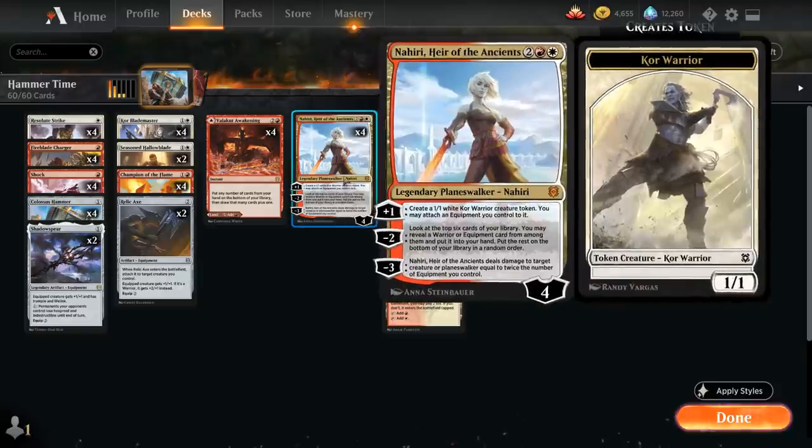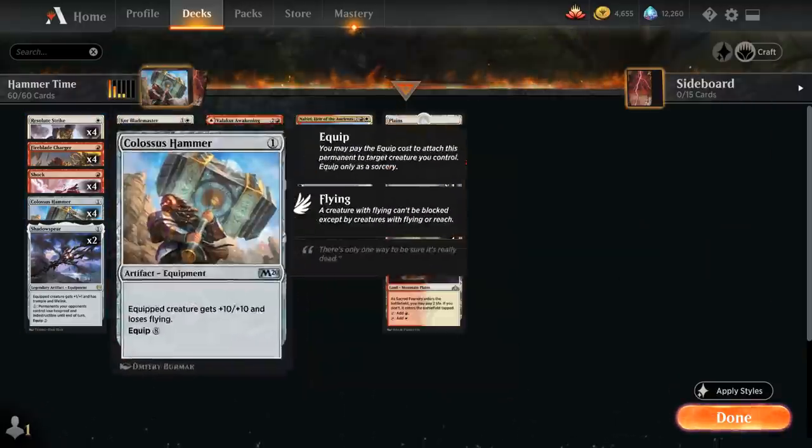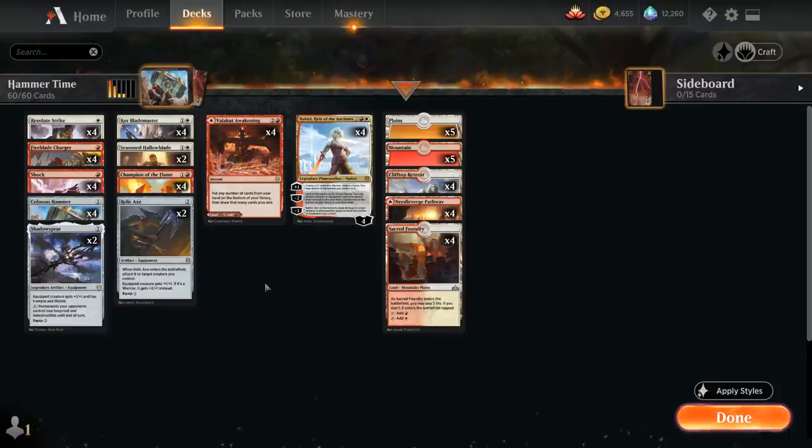We essentially have 8 ways of equipping the hammer for free, and then 4 hammers plus some additional ways of potentially drawing towards it.